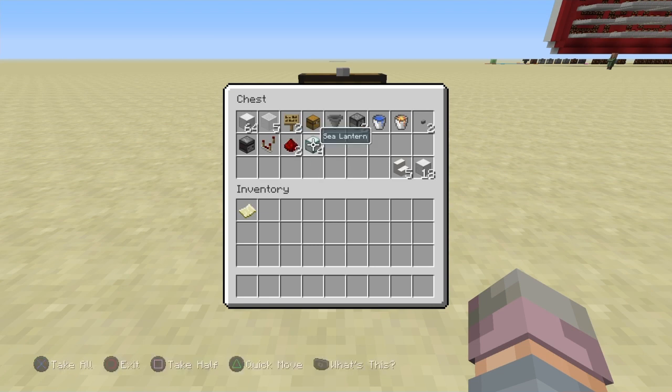And then any lighting source of your choice — I'm going to use sea lanterns but you can use torches or whatever else. And then if you want to include the optional little staircase, it will require five stairs and then eighteen additional blocks to build.